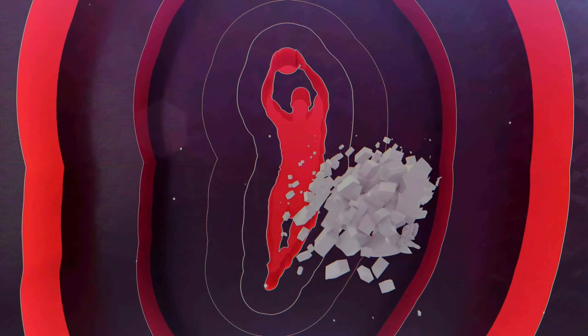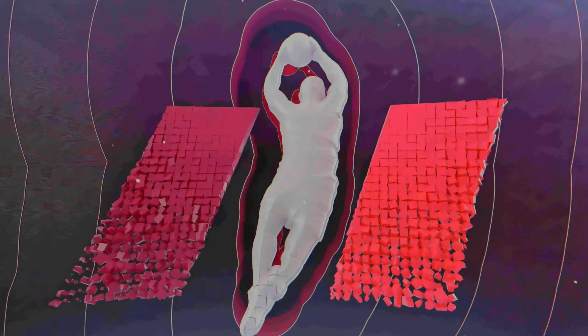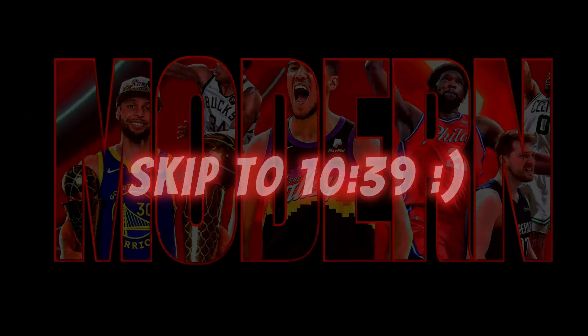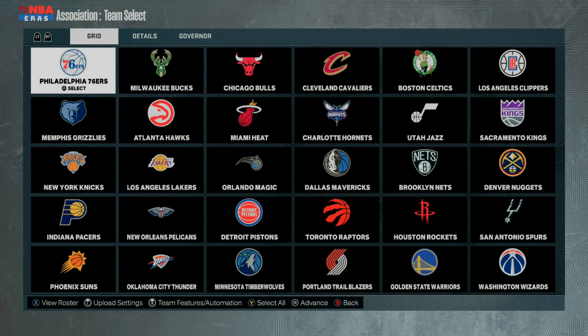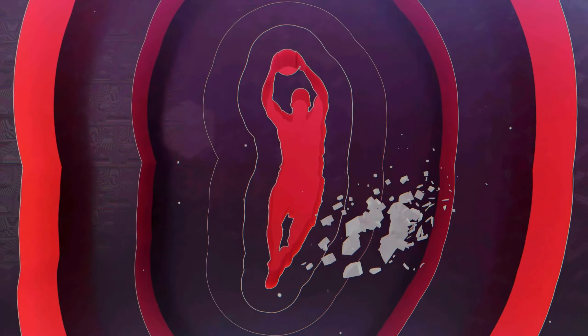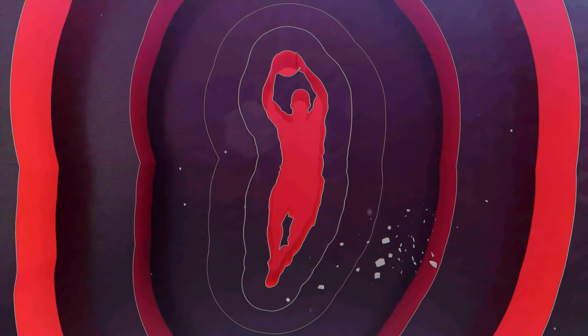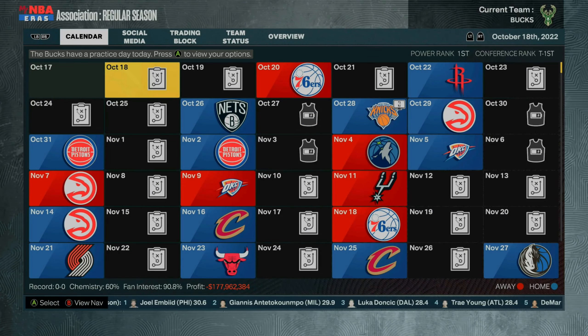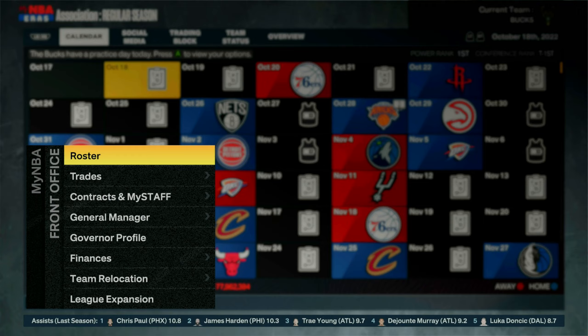I'll be showing you two different glitches you can do using MyNBA. Go ahead and start up a new MyNBA file — I almost always choose the Modern NBA era, but you can choose any era you'd like. Adjust the other settings as well. You can hit Advanced through that part, then choose any NBA team you want — just make sure you remember which team you pick, as that's very important. When you load in, it will ask you to auto-generate rookies; make sure you hit that.